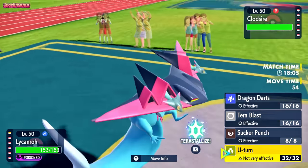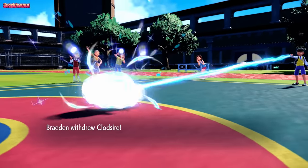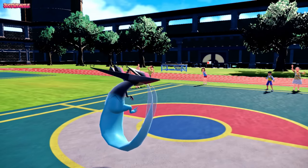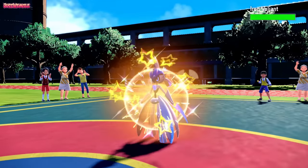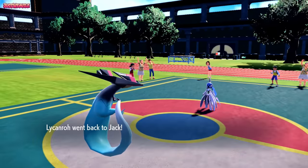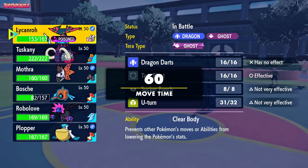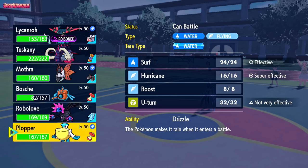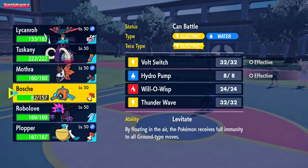They withdraw the Clodzire, not wanting to take Dragon Darts to the face. They go into Iron Valiant - it's immune to Dragon, all that wonderful stuff. Since this thing's Choice Specs, I'm going to U-turn out into my Volcarona. We could also go into Pelipper to get the Rain up, or put a Damp Rock on instead of Leftovers. But Volcarona is probably the best option, since we can get damage off on the Clodzire regardless.